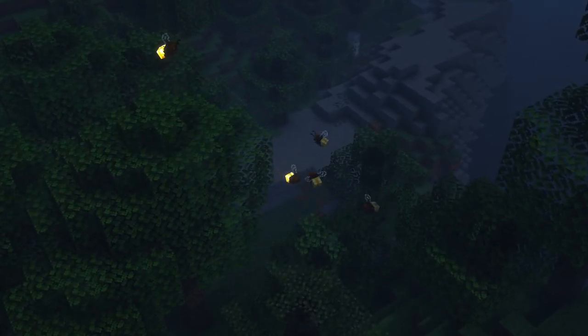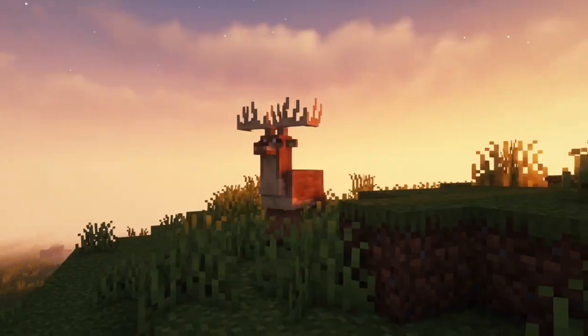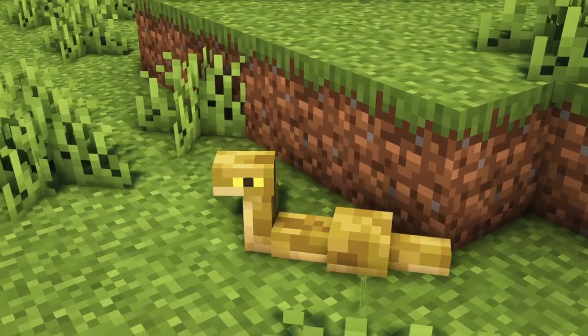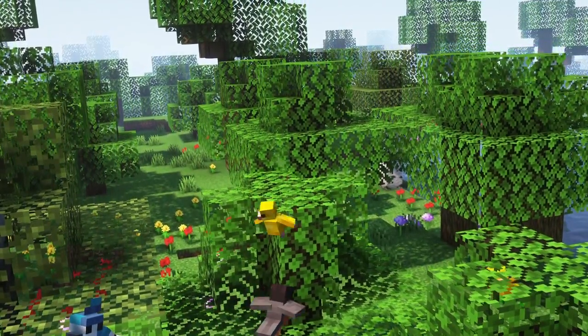The mod currently adds 8 different mobs to the game: bears, birds, butterflies, caterpillars, deers, fireflies, snails and snakes. All of these mobs spawn, as of now, only in the forested and grassy biomes.